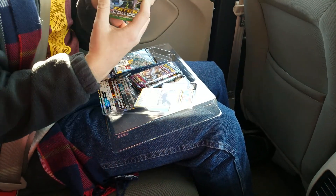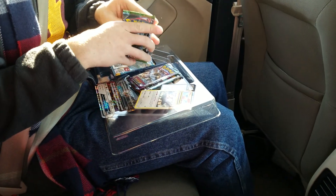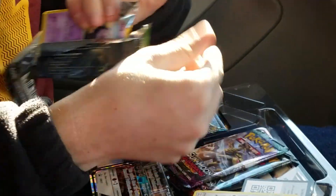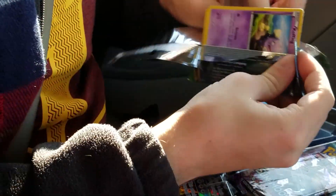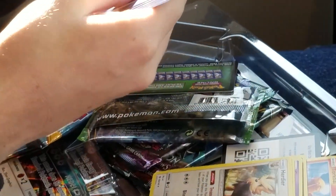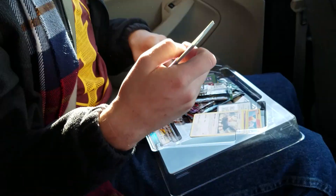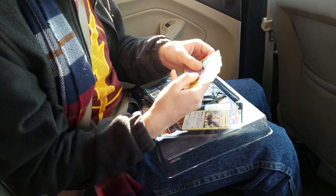We're now gonna go to the Zygarde pack. We're opening up our next pack — so let's go. Ray, we know you're watching this. We got a Koffing, a Larvitar, a Vespiquen, an Aerodactyl, and a Finneon.